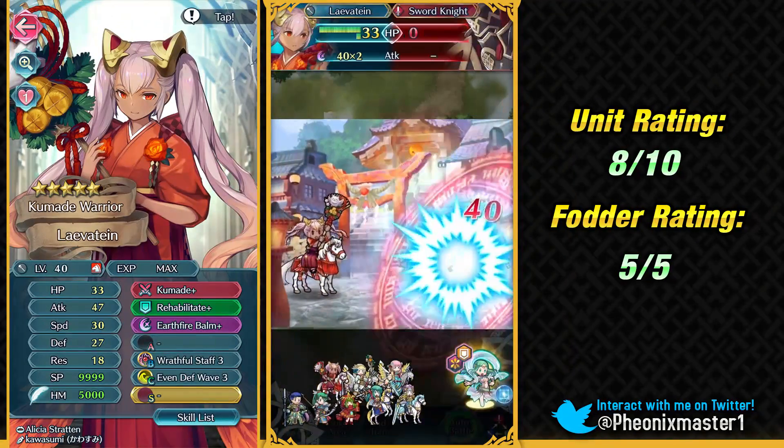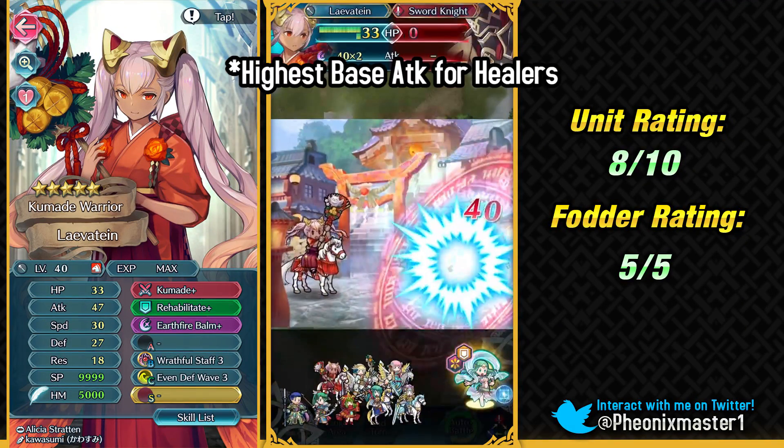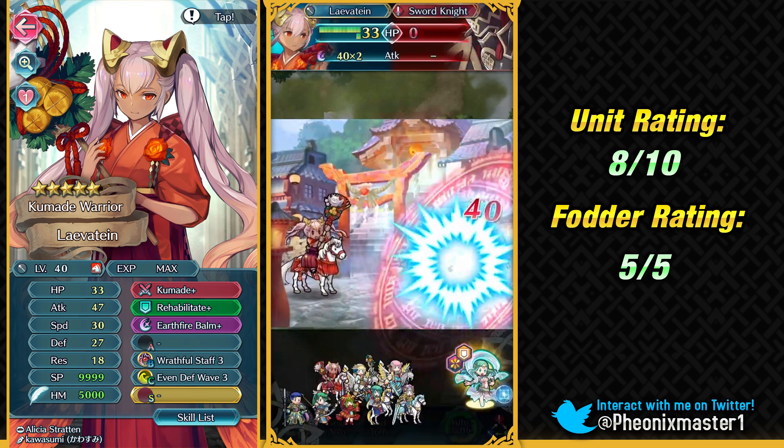Then we have New Year's Laevatein. She has one of the highest base attack stats in the game at base 36, along with Picnic Jenny and Winter Erika. She is a cavalier, so her mobility is absolutely fantastic, and she also has workable defense, but unfortunately doesn't have a very high HP pool. So a Close Counter build might be held back by that low HP pool. She's a pretty good healer with Kumade Plus, which is a really good support staff, and Earthfire Bomb is required for Arena scoring on healers. Wrathful Staff is also pretty useful as fodder.